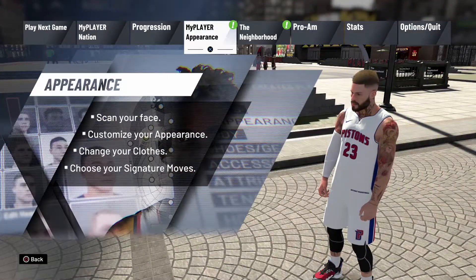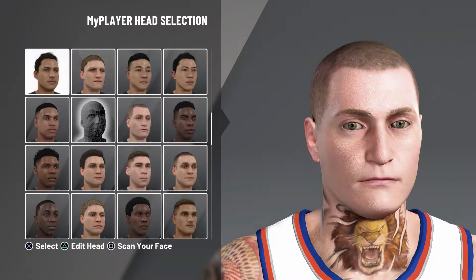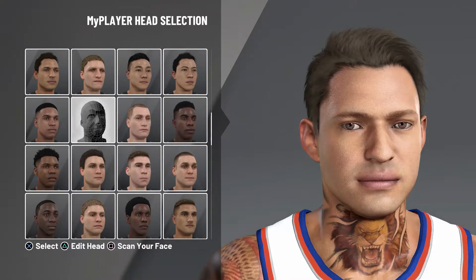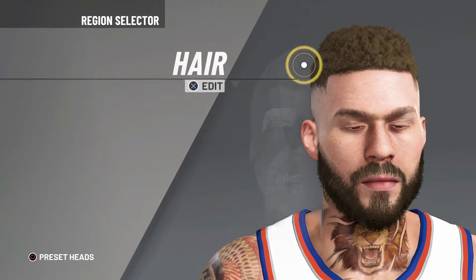Head to the menus, go to my player appearance, and once you click on that, you're going to see the head selection. Pick the face that's in the middle of these right here. Click on that one, and then once you do that, you have to obviously edit the head.